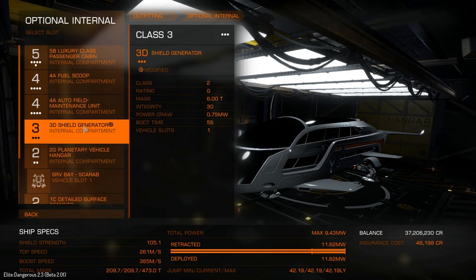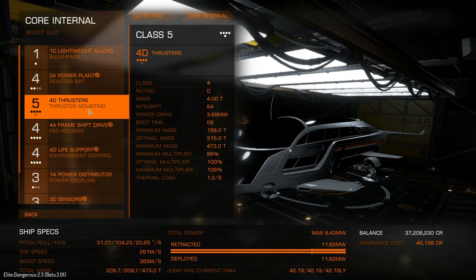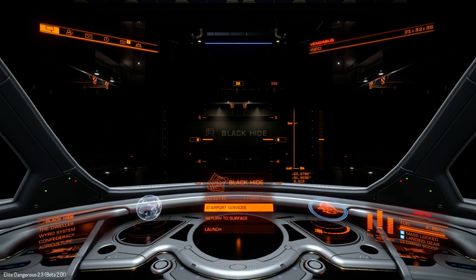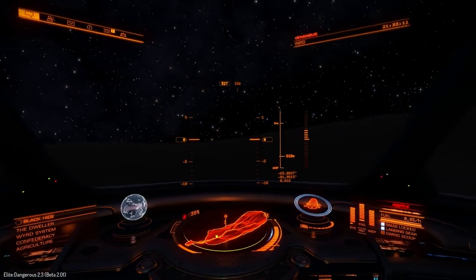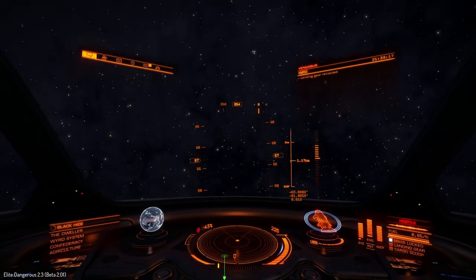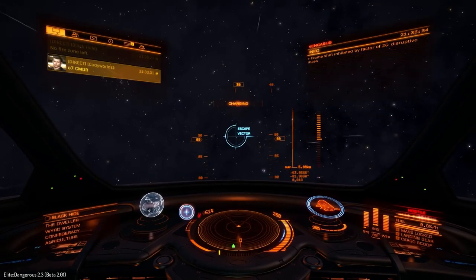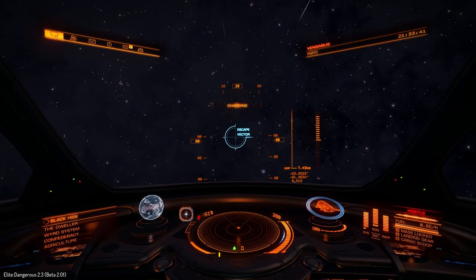Either way, with all these modifications and the smaller 4D thrusters, let's go and see how well this ship handles out in the void. Let's undock and check the handling. Bear in mind we are in 0.6G gravity with landing gear down - but this doesn't seem too bad at all. We're reaching escape velocity quite well and we're already out of mass lock.